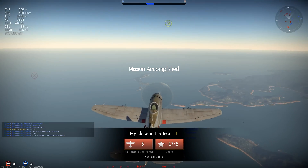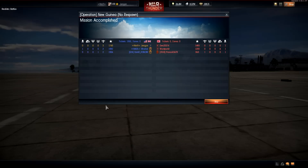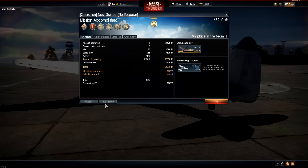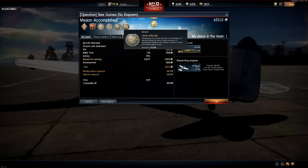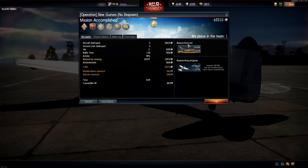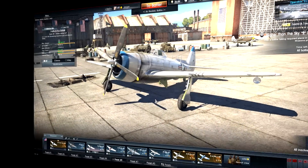In this game we got first place with three air kills and had a satisfactory match. Let's take a look at the results. We got Terror of the Sky and Bulletproof, 63,000 Silver Lions and 5,400 research points for the BF-57. Three kills, first in the team.